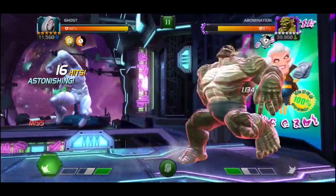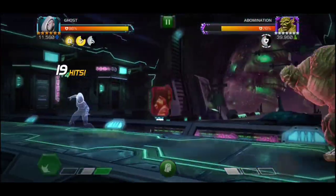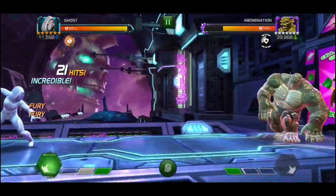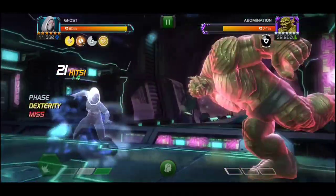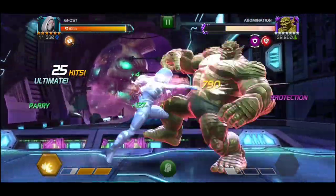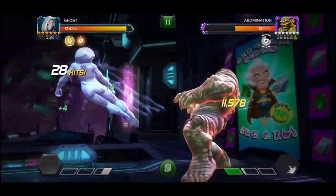Then you just face and throw that massive SP2. For Ghost — this is my first time using her. I had a five-star version but didn't use her. I think Kabam wanted me to use Ghost in this game, that's why they gave me a six-star version. I'm pretty happy, man. I was watching a couple of videos on how to use Ghost.